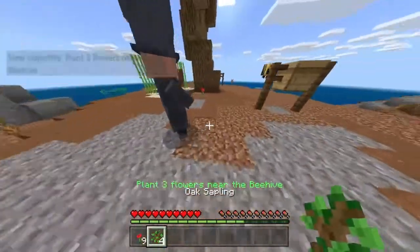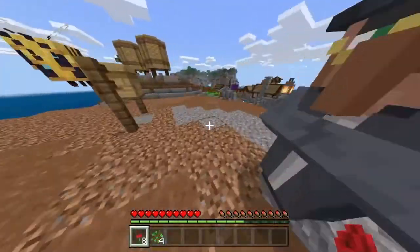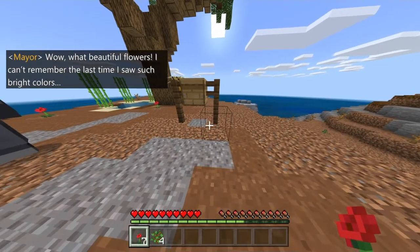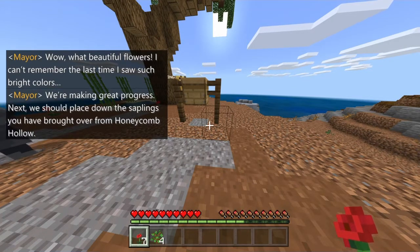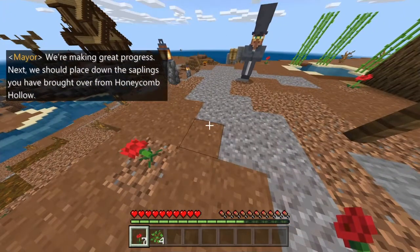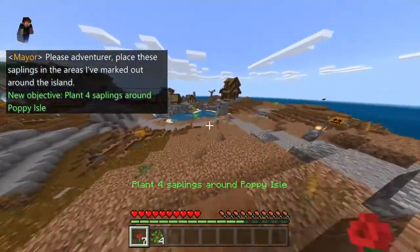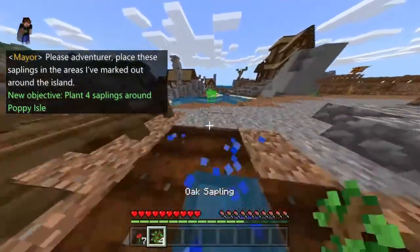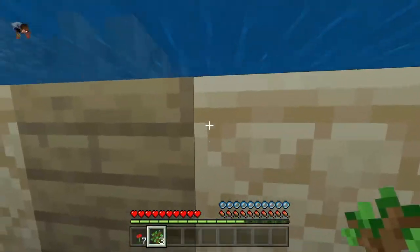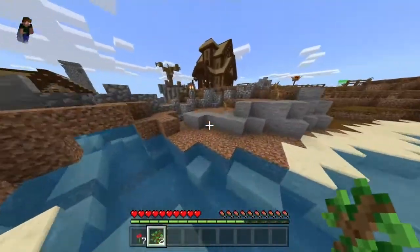Oh, that's why — oh. Wow! What beautiful flowers! I can't remember the last time I saw such bright colours! We're making great progress! Next, we should place down the saplings you've brought over from Honeycomb Hollow. Please, adventurer, place these saplings in the areas I've marked out around the island. Now you can see it's already a beehive. This is a dead island though — oh my god, who would want to live here?